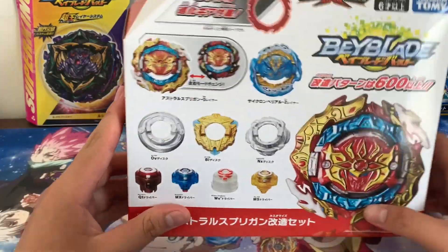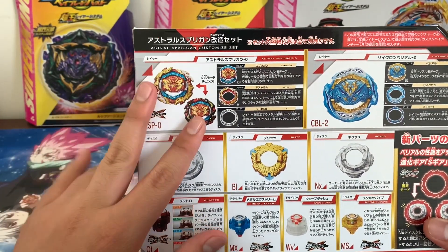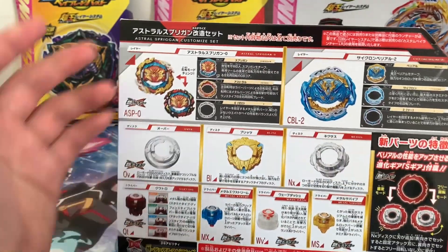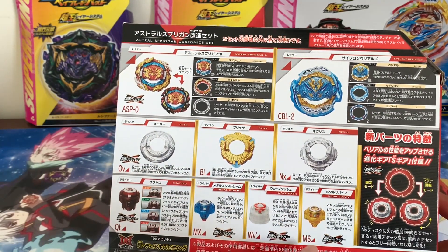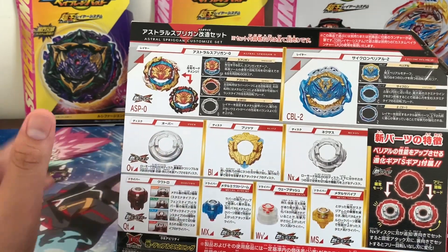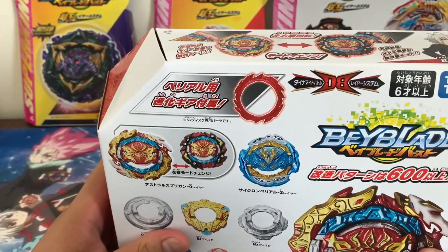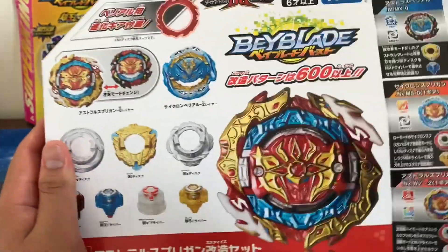Today we have the Astro Spriggan Beyblade set. It comes with Astro Spriggan, which like World Spriggan has layer flip for dual spin. It comes with the Over disc and the Quattro driver with four modes — hence the name Quattro. We also got Cyclone Belial with a nice painted two disc and golden Blitz, plus metal Survive, metal Extreme, and Wave Dash drivers. I'm not going to use the metal drivers because they can break your base layer — especially if you use a double chassis.